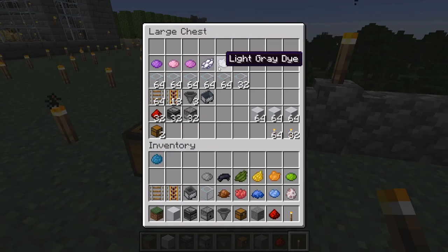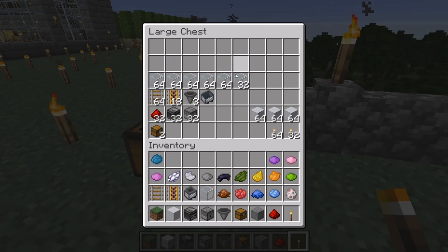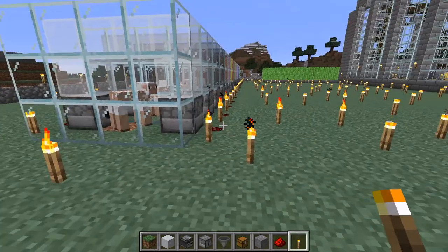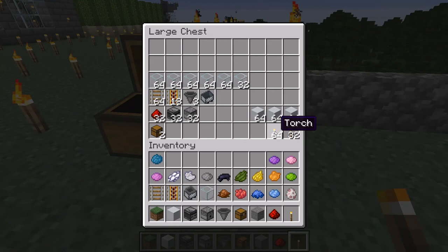We've got our dyes, our chest, our dispensers. We're doing this in creative mode so numbers don't matter to us immediately, but they will matter to you if you're building in survival. I think it's also good to have some sort of light source.